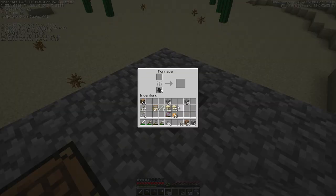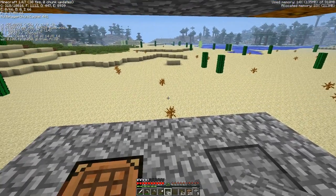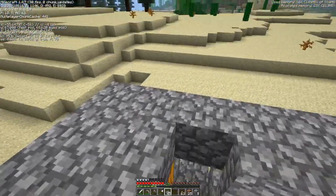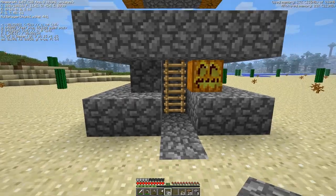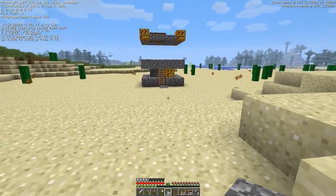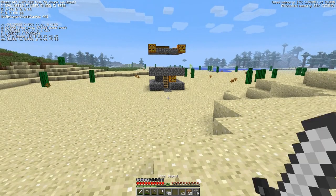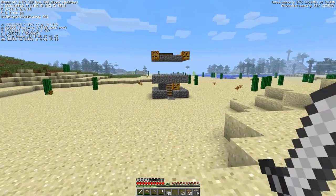We've got a crafting table, the furnace. Let's make some glass, just because glass is always cool to have and we're in a desert so we have access to a lot of sand. Let me take a look around, take a look at the hunting blind. So this is what it looks like. As you can see, it's not spectacular - it's not a mega coliseum. But this works great for us, we can hunt stuff in relative safety.